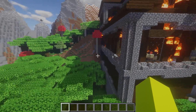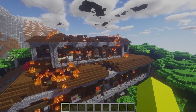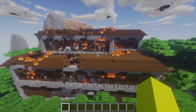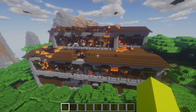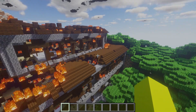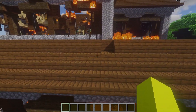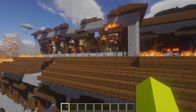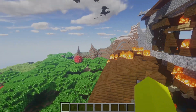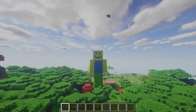Look at this guys — look how realistic the shader is, this looks awesome. The woodland mansion again — there are vindicators housed here. Me and Alex, well more like Alex, we have ransacked this place. That's the word I was looking for. Look at that guys — you can hear the sound effects, fire burning here.